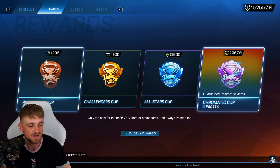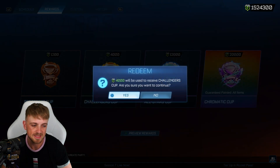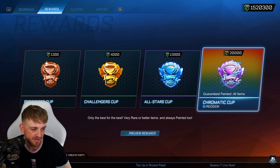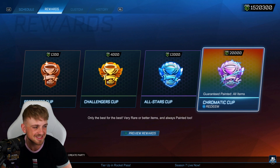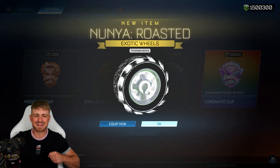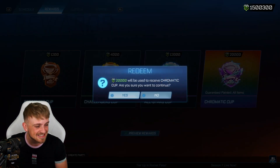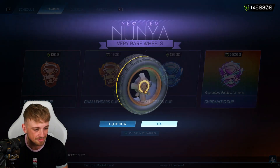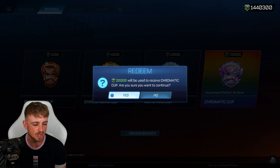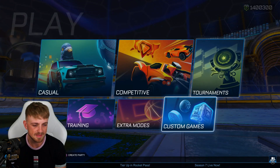Now it's time — 1,525,500 tournament credits. That means prospect cup, not great; challenger cup; and now all chromatic cups. That's unbelievable. How many is that? 76 chromatic cups. Drop a like if you haven't already. Let's get started with a bang. This account is cracked, this account is crazy — one and a half million credits plus a titanium white nunya roasted. This is mental. I'm gonna do two no-looks.